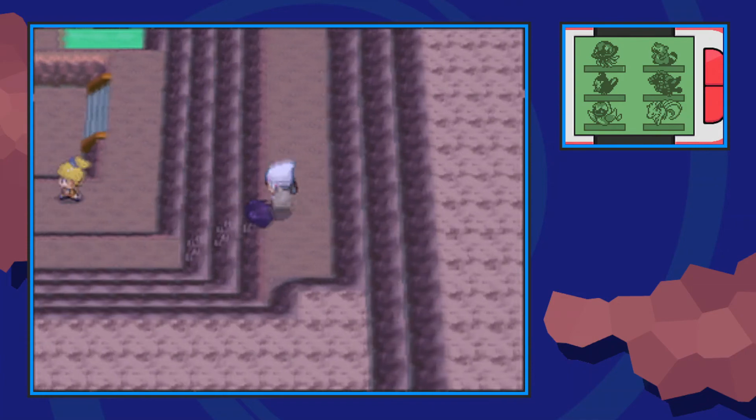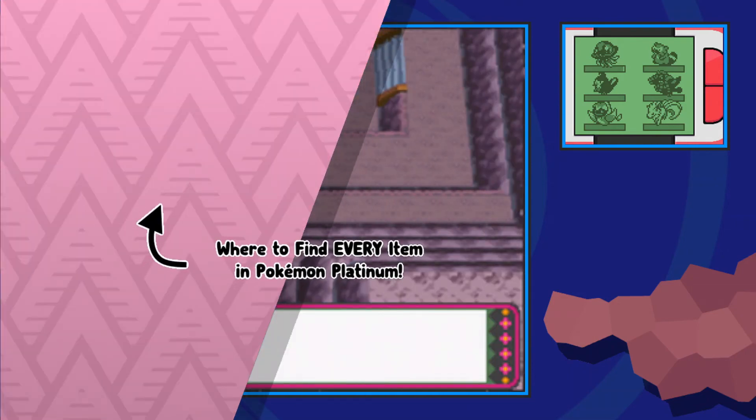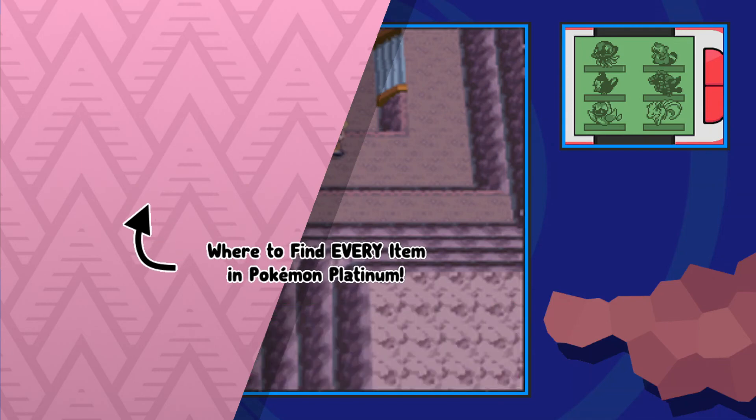And then lastly we're going to use rock climb to go down into this little secret ledge, where you'll find an iron. That's every item in Route 207 everybody. I hope you enjoyed the video, and as always, Technos out.